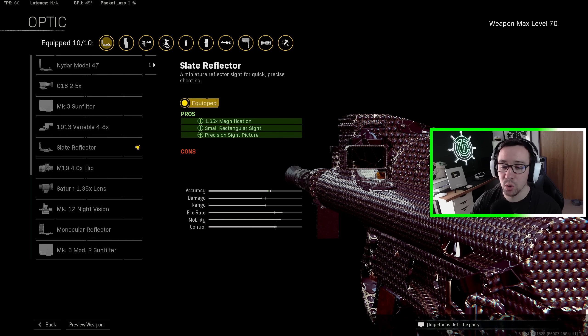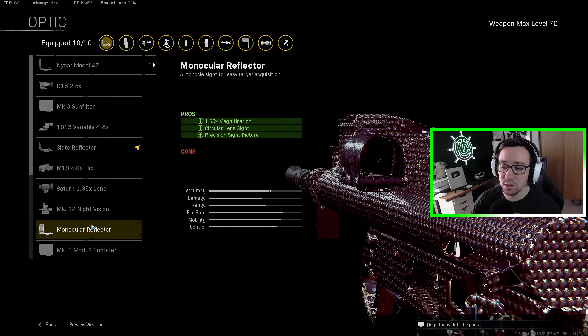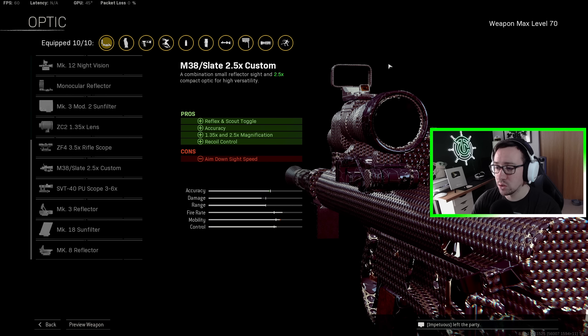I go with the Slate Effector optic. However, with the drum getting in the way on the right side of your screen, you do have a few options. The Nitar model is a slightly higher optic and brings the view down so it doesn't block as much. The Monocular Reflector is also good. Another interesting option is the M38 Slate 2.5x Custom — you can toggle to the top red dot, which brings the whole gun down and really gets that mag out of the way. The negative is slightly slower ADS speed and a bit more zoom, which some people don't mind.